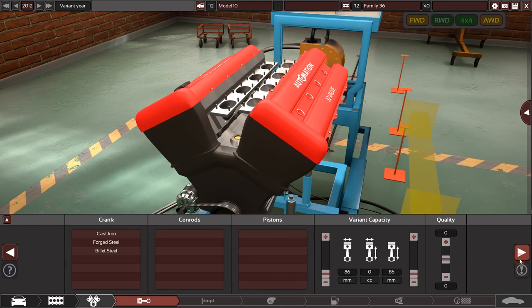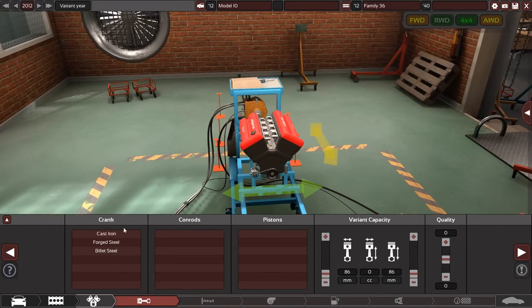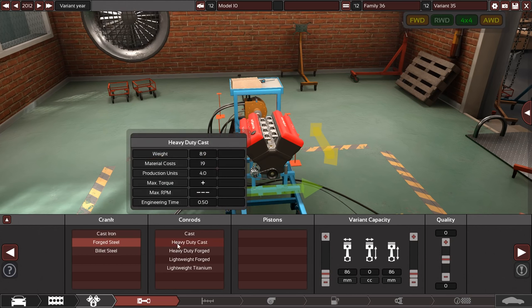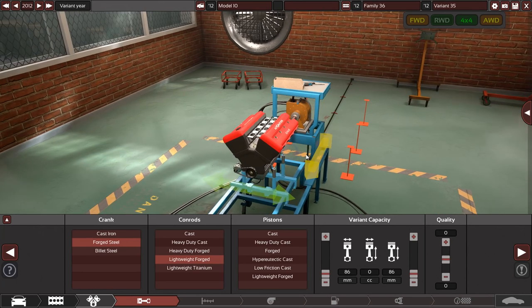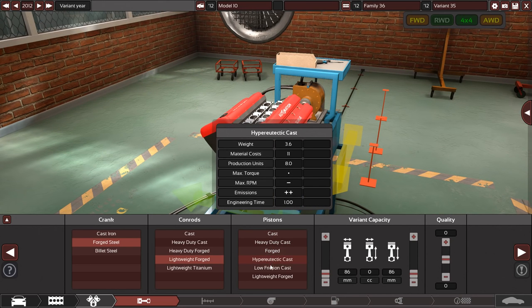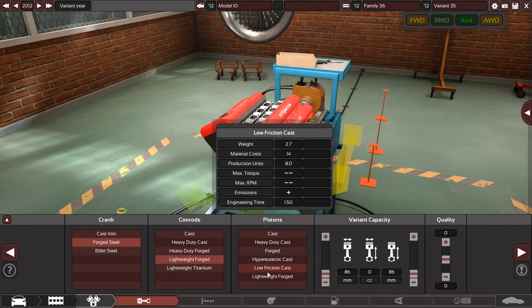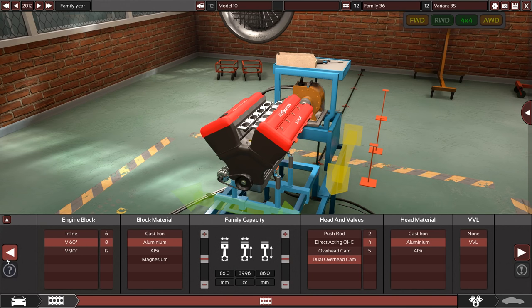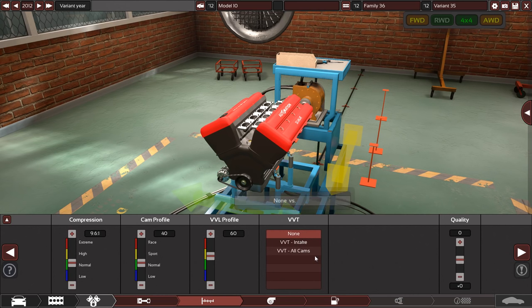Let's have some variable valve lift. I will say I am god awful at doing economy stuff with cars — very bad at it — so we probably won't be getting much in terms of miles per gallon. We're going full forged internal components because if I want RPMs to go mad, we'll go with forged. I'm going to put all of the stuff on the engine before I do size, because the actual physical size of the engine fitting into the little car is going to be a problem.